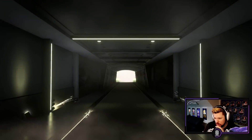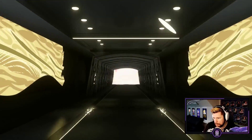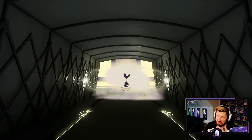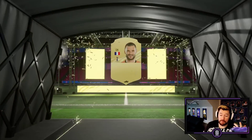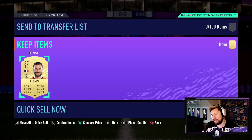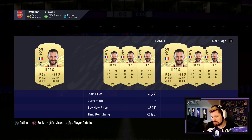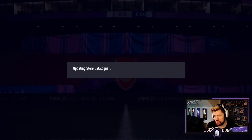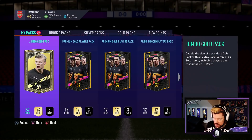Another walkout! The French goalkeeper — Hugo Lloris! I mean it's no 81 double upgrade pack but it's alright, isn't it? Hugo Lloris coming in hot — how much is an 87 worth, about 45K? I've actually packed almost 200,000 coins worth of players from just two of those upgrade packs.